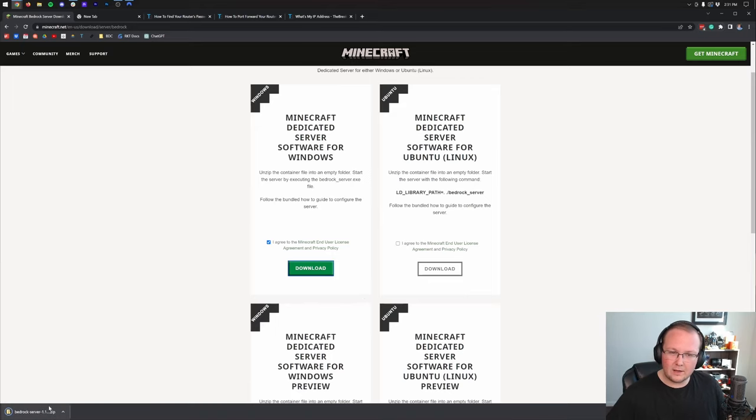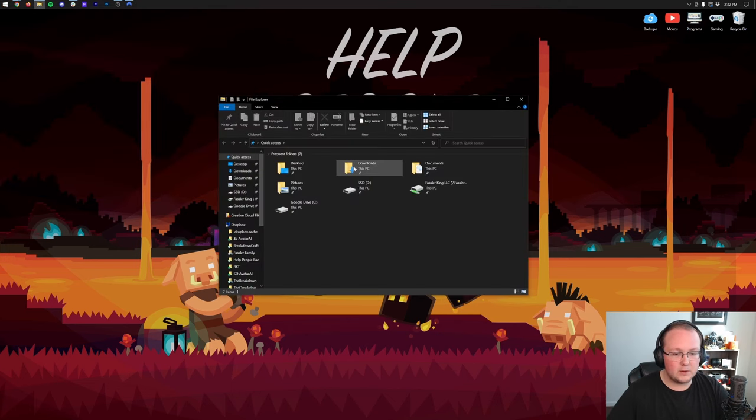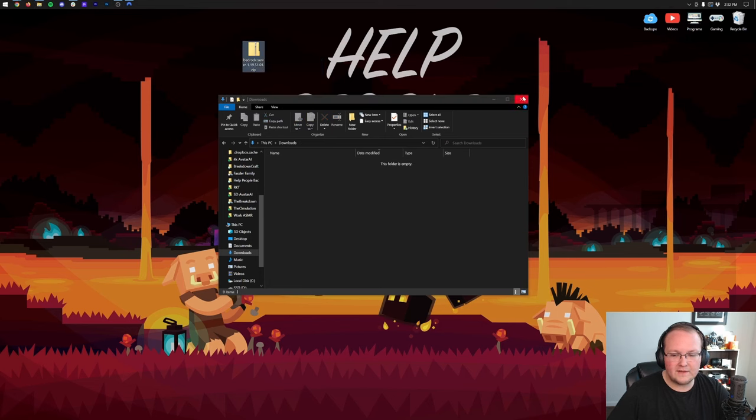In the bottom left of Google Chrome the download will begin. You may need to keep or save the file, but this is on minecraft.net so it's 100% safe. Let's move it to our desktop — it'll be in your Downloads folder. Open File Explorer, click This PC in the left sidebar, go into your Downloads folder, find the Bedrock server zip, and drag it to your desktop.